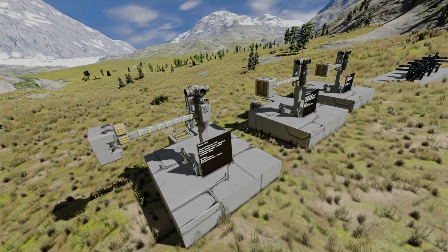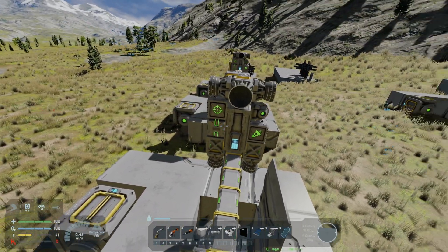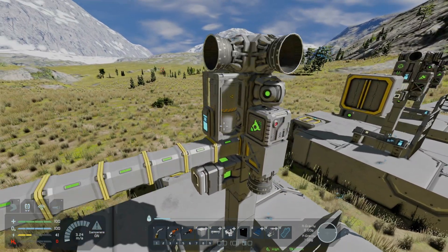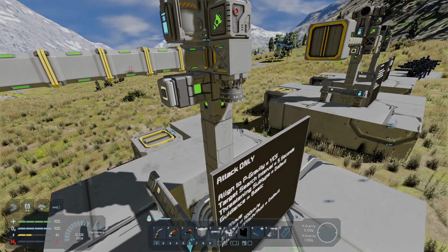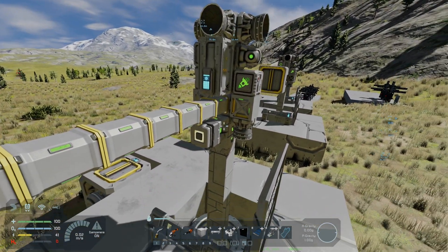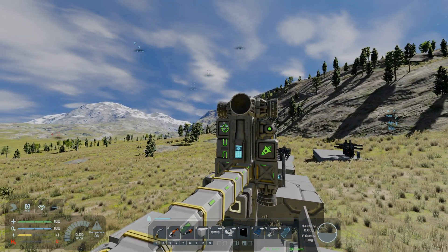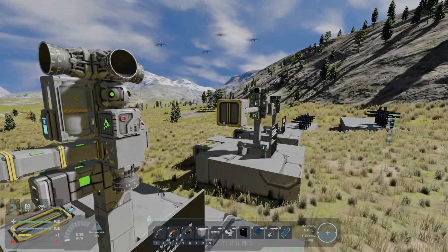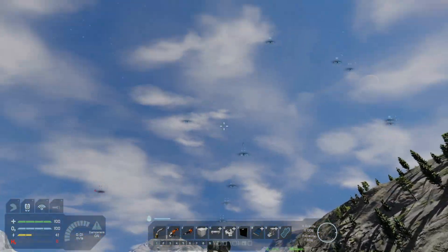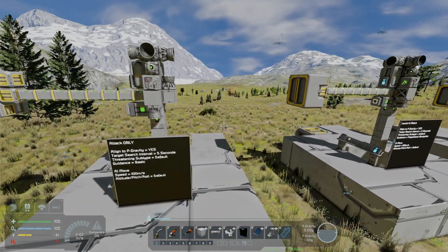Moving along to some missiles I've built to show you very quickly. This has got everything a growing missile needs: a battery, a gyro, the two AI blocks, some thrusters, and of course the hydrogen tank itself. A merge block just to connect it to the grid, and a timer block to activate things all at once. I've only got one timer block on this for the fact that I'm just going to activate the two AI functions on these two blocks only. Those two designs over there have two timer blocks - one to allow it to launch up in the air before activating those AI blocks.